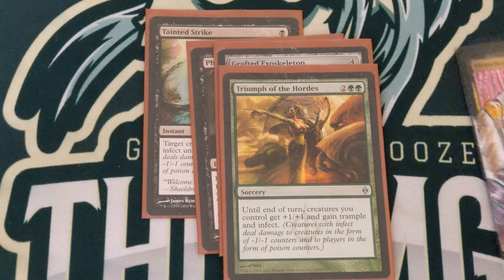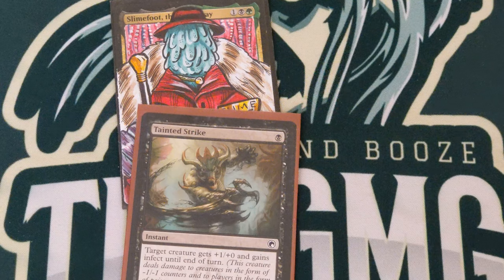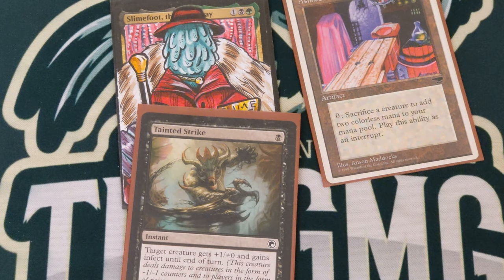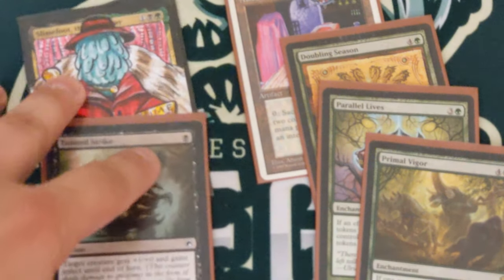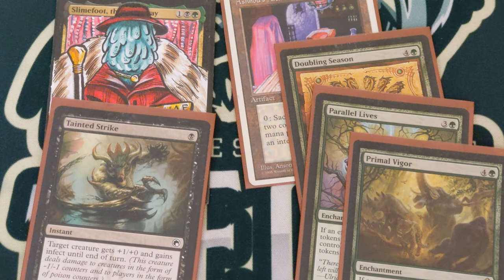Here comes the spice of the deck: Tainted Strike, Phyresis, Grafted Exoskeleton, and Triumph of the Horde. You're going to put infect on Slimefoot — let's say you have an Altar out and a doubling effect on tokens. You make a Saproling, sac it, repeat, deal ten damage to each opponent and infect them to death. That's what it is. It's a fun deck; I love playing it. I only bring it out once in a while so I really invest in it. I love playing this deck when the table wants some heat. Alright guys, like and subscribe, let me know what you think.